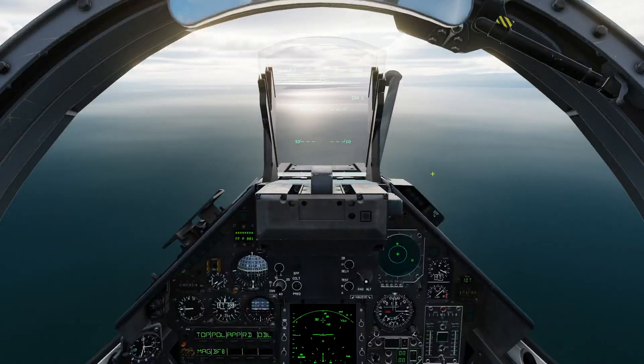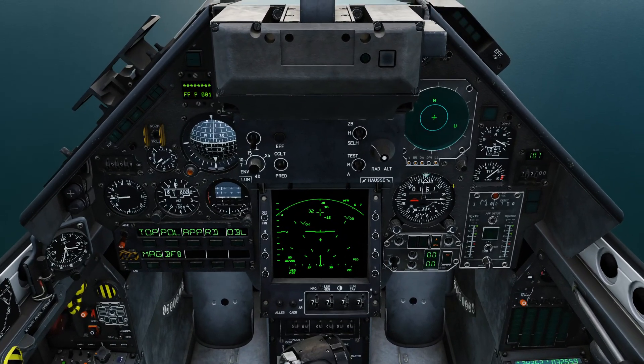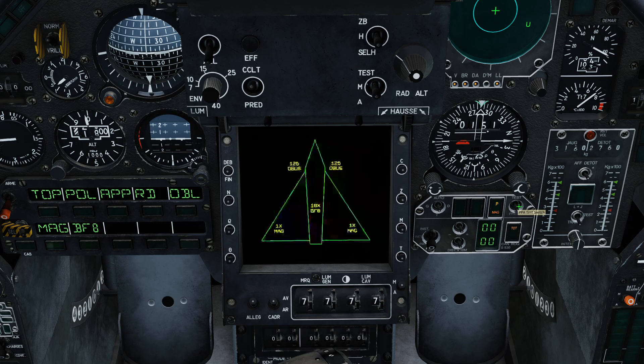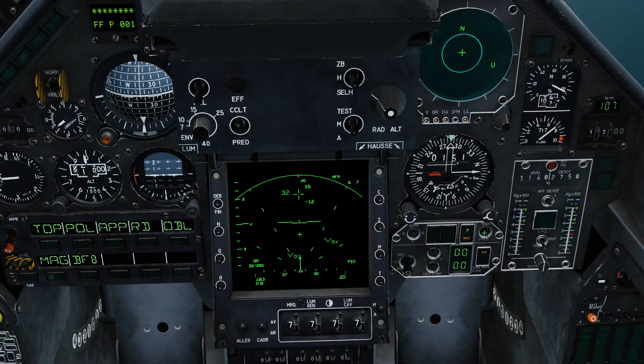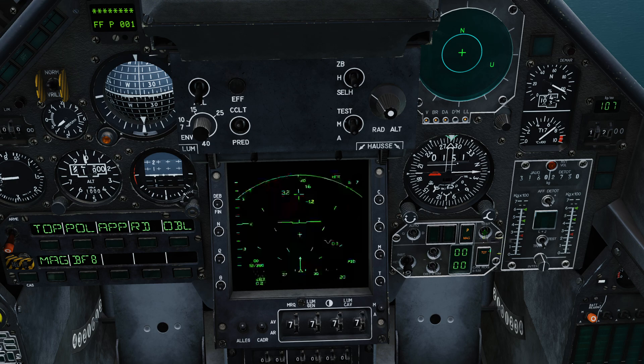Without any further ado, let's jump into the cockpit and begin setup. Most of the setup will be very familiar if you have watched the video about the high drag bombs, but I'll go through the whole process in any case. First things first, we can take a little look at the PPA weapon panel. We flip the switch down to the present position and we can actually see the current loadout. You can see I've got 125 rounds in each cannon, I've got 18 — what it calls BF-8s — which is the designation for the BAP-100. And I've got magic missiles on the outer pylons as well.